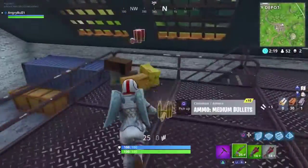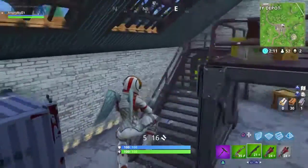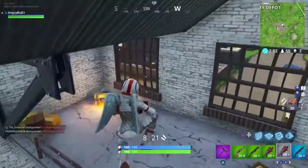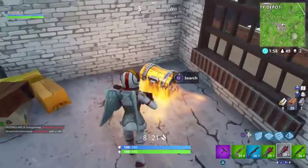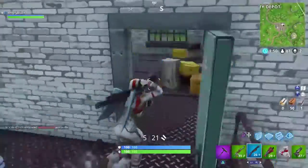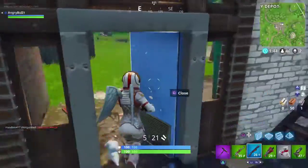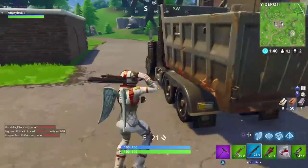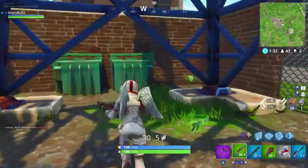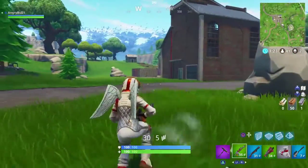We're playing some Fortnite Battle Royale of course. Don't you dare dude — if you come in here I have to kill you, that's just how it works. Don't come in here, I don't want to have to do that bro. Go away — okay, there we go, that's what I'm talking about. Alright, I'm just gonna mosey on this way.